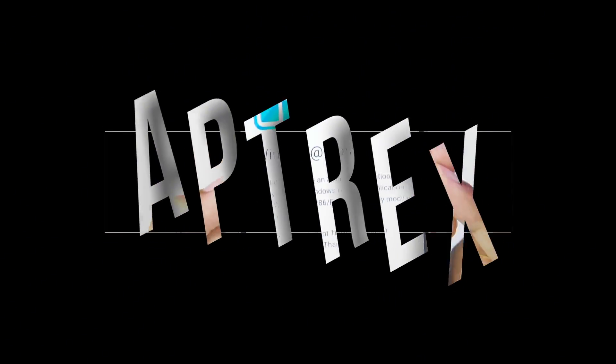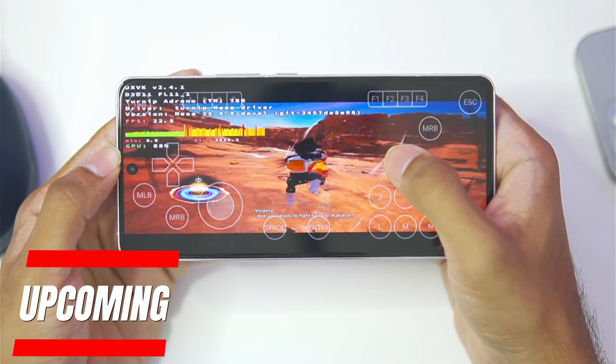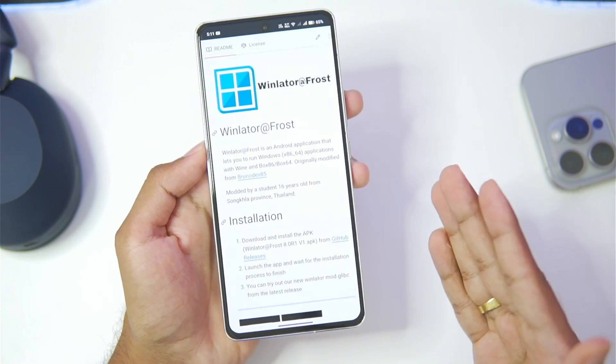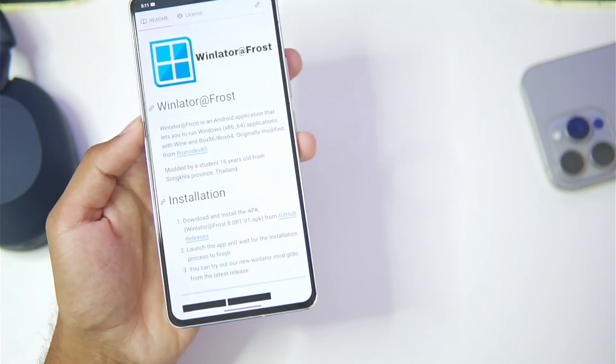Yo what's up guys, it's Atrex here. In today's video we'll be taking a look at the brand new version of Winlater Frost, which is a fork of the normal Winlater Android with new features like the new DXPK wrappers, Turnip drivers for better compatibility and performance, along with brand new settings.